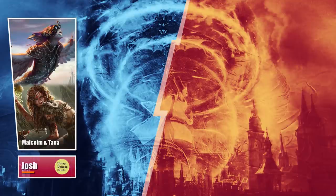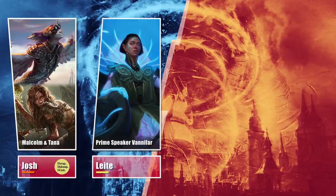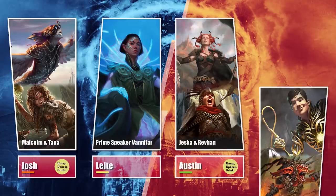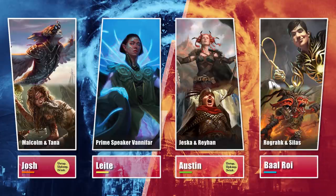Josh is piloting one of his favorites, Malcolm and Tana. Leite brought his own take on Vanifar Pod combo, Austin is on his personal take on Jeska and Rayon, and Baal is on a Divergent Rograk and Silas build. Let's see those starting hands.